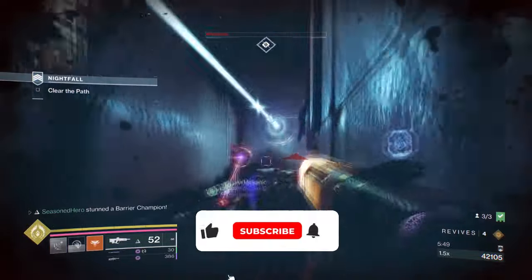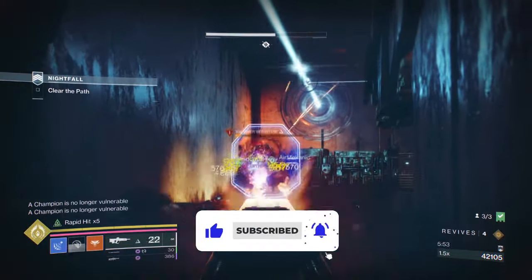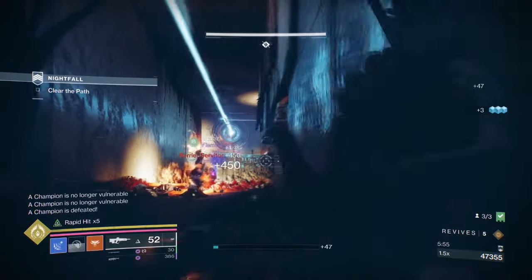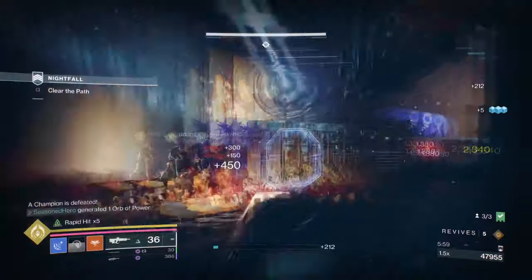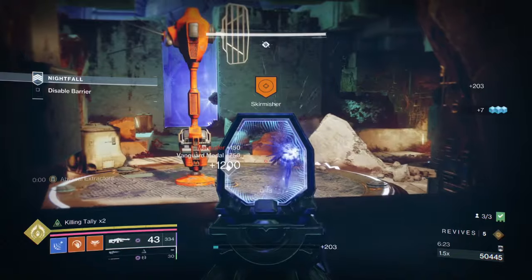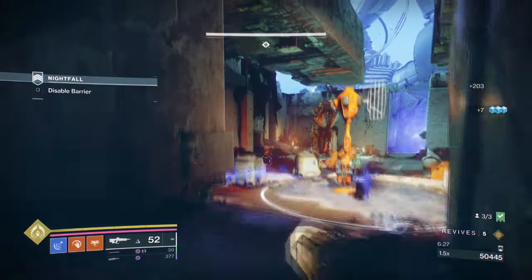Let's start with the general aim and exotic of the build. Our aim is to make a semi-tanky and safe sword build that will allow us to close the gap and make full use of our sword in hand. Our secondary aim is to also showcase our Ergo Sum roll and its benefits. For this, we will be using Nezrax's Sin and Ergo Sum.